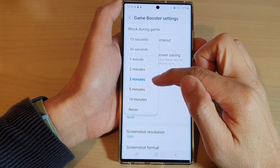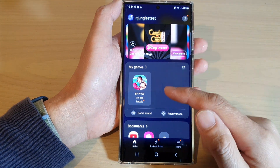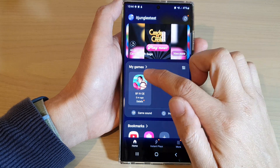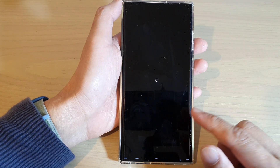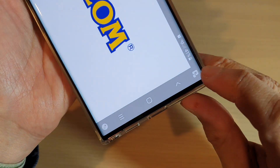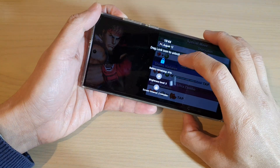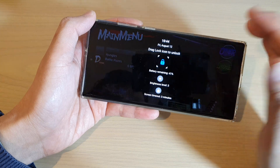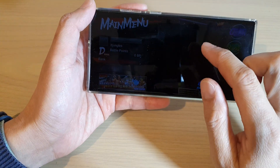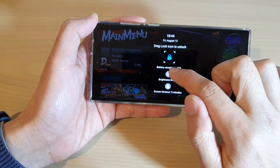After that we can tap on the back button to go back to the home page, then open up the game that you want to play. While you are playing, if you are busy you can swipe up at the bottom and tap on the lock corner. Tapping the lock corner will open up the touch protection timeout, so you can see the game will be running in the background while the screen is locked.